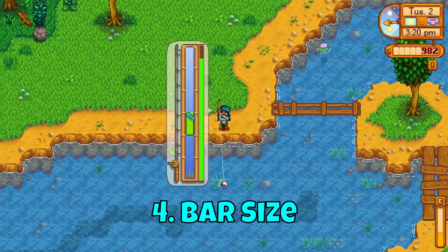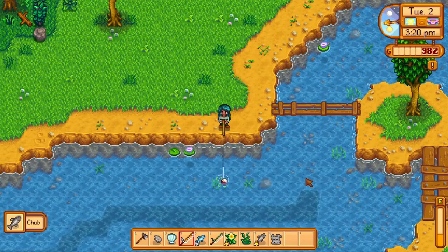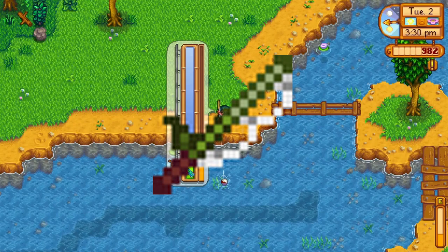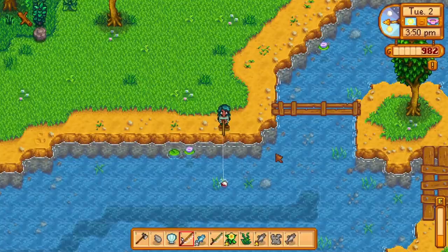That leads us to bar size. The bar size of your mini fishing game increases when you level your fishing skill — the higher your skill, the bigger the green rectangle becomes. The upgraded rods such as the fiberglass and iridium rod do not affect bar size. However, the training rod does, and it is equivalent to level 5 of fishing. The training rod has the advantage of a bigger bar size, but the bar size won't increase past level 5. Its sole use is game practice with common fish, so don't rely on the training rod if you want to improve your fishing skill.